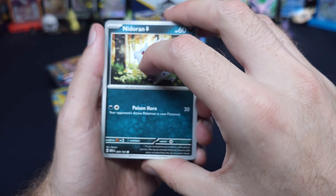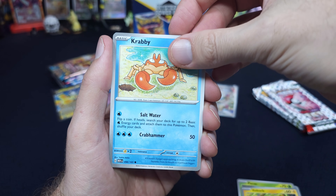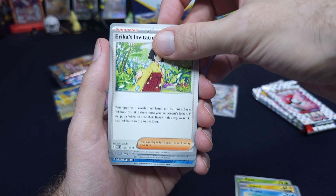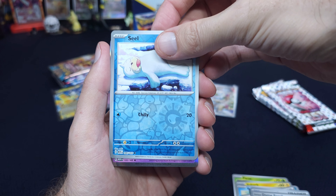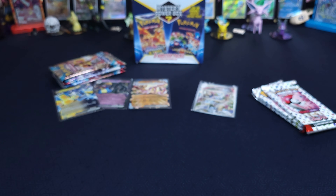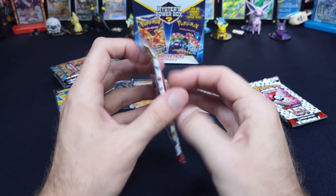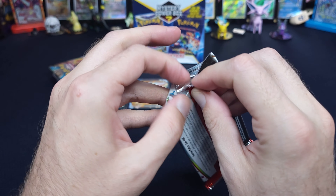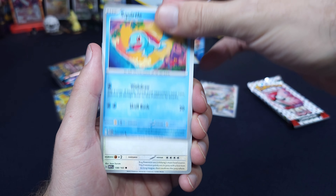It's not going to be a vintage pack. I think it's just going to be from a Fusion Strike, or like a Brilliant Stars or something. It could be a Sun and Moon — that would be cool. We've done some Cosmic Eclipse before, and we've done some Base Set Sun and Moon. I think we did that in our 500 subscriber video.